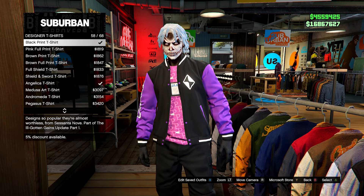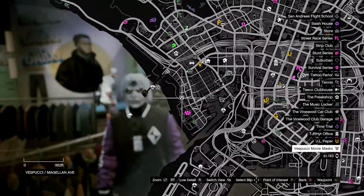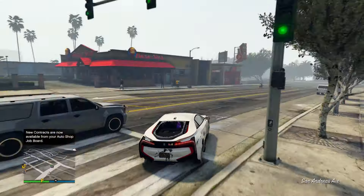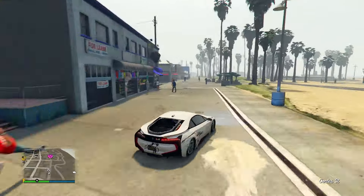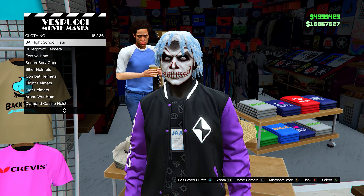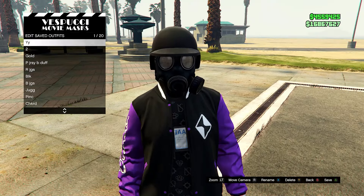From here, go to Designer T-Shirts, equip the black print t-shirt, and save this to slot number one. Then head down to the mask store. In the hat section, go down to Bulletproof Helmets and select the black bulletproof helmet. Then on the mask menu go to Gas, head down to the Chemical Mask, equip it, and save this to slot number one again.